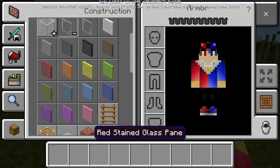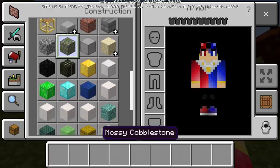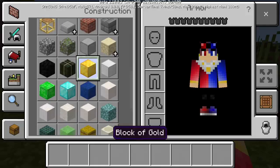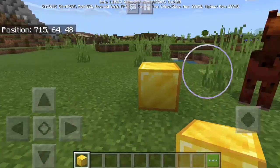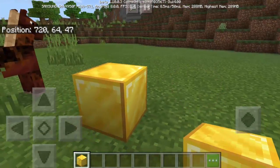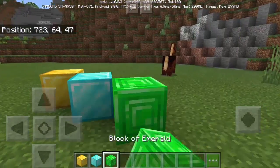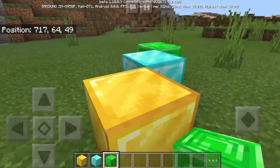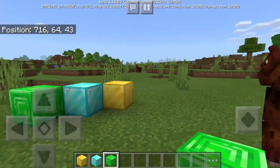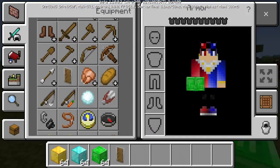Look at this — there's a new texture for the blocks. Look at the block of gold — it's new. I'm not using any texture pack, but this one is new. We also have the block of diamond and the block of emerald, so the textures are new in this beta version.